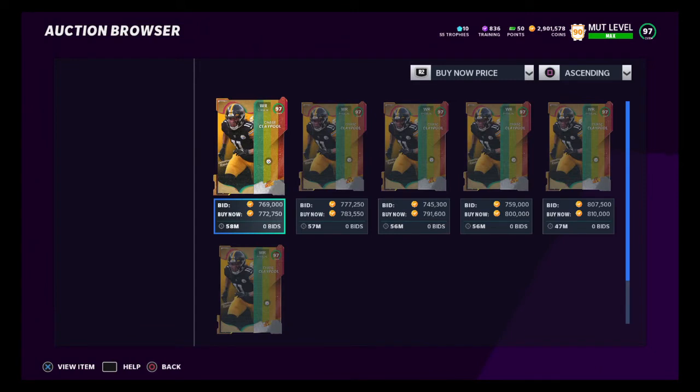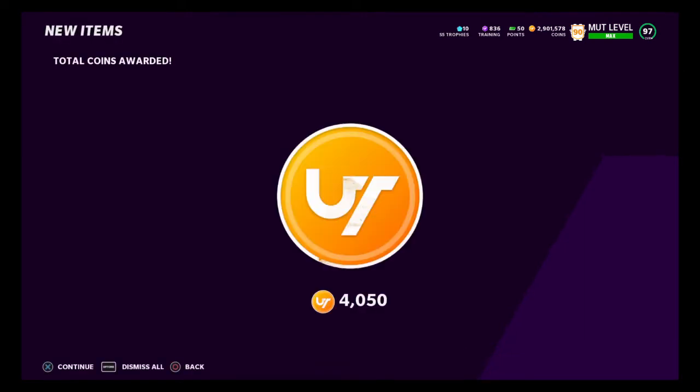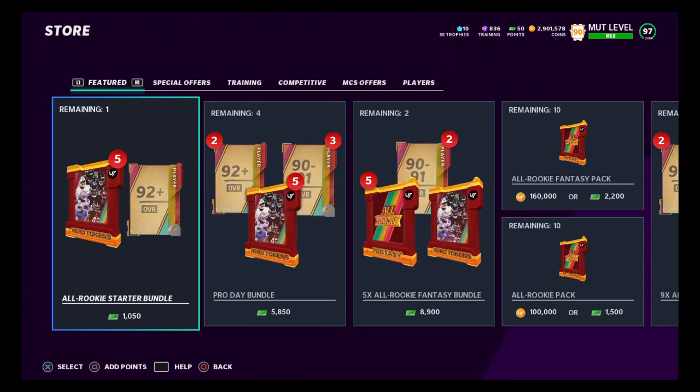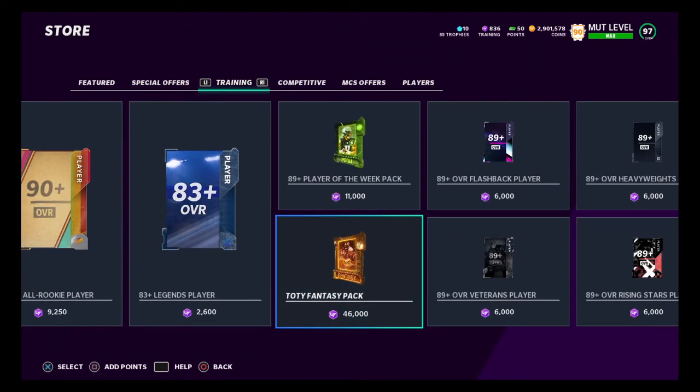Then we're going to sell our Chase Claypool for 770,000 coins. Once you're done sniping each piece and creating each card, what you guys are going to do is quick sell every card that you get. Sell your Chase Claypool for 770,000 coins, quick sell all of your cards, then go into the store and purchase yourself a full 96 overall player with the training you're going to acquire from quick selling the cards from the Chase Claypool set.